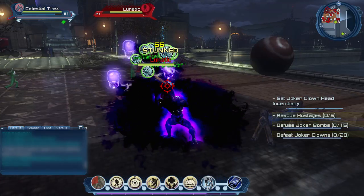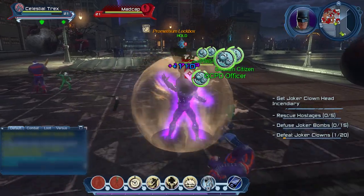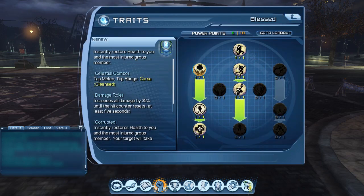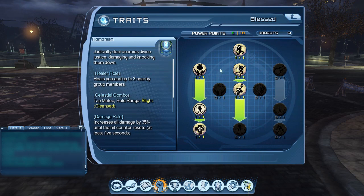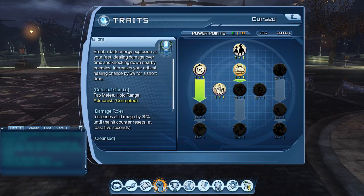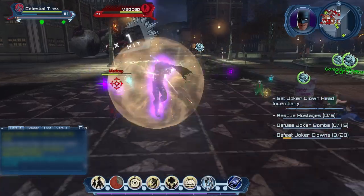A new power type comes in for this DLC called Celestial. This is a DPS and healer support role. This new power channels the abilities of Blessed and Cursed, and has a whole new different combat system around it, similar to the hard light ability of combos.